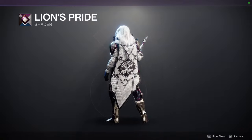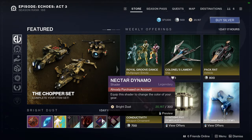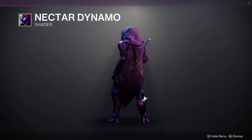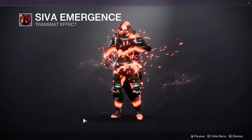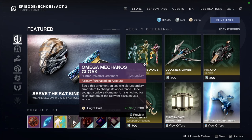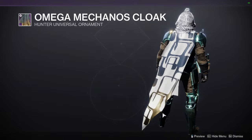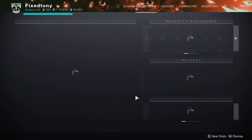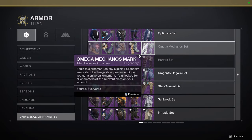For Eververse, we have Lion's Pride which looks decent — I'd recommend picking it up since it's an Eververse shader and you never know when it'll come back. Nectar Dynamo — I'm not the biggest fan; I don't think red, purple, and blue are a good combo. We have SIVA Emergence, so if you're a fan of SIVA you'll definitely like this one. Then there are the Omega Mecanalus class items — Hunters, yours is super dope, but just be aware the gold down here does not change color.